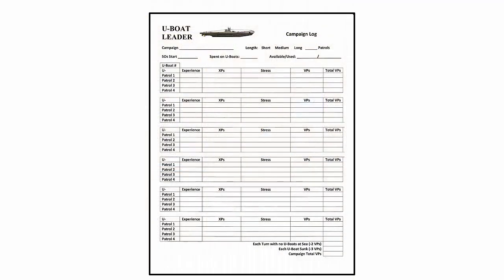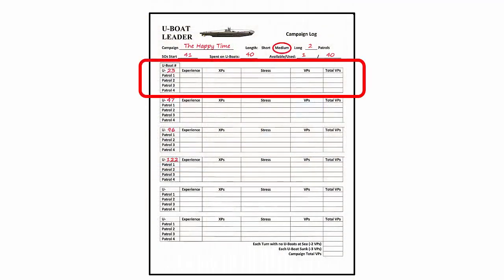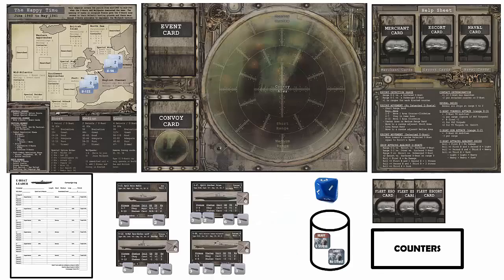Next, we'll fill out the campaign log. Each U-Boat has its own section so we can record their experience and victory points for each patrol. At the end of the campaign, we can total the victory points to see how we did. When you are done setting up the game, your game area should contain the following: the campaign map with U-Boat counters, the tactical display with the event and convoy decks, the help sheet with the merchant escort and naval decks, the campaign log, the U-Boats with the torpedo and ammo counters, one 10-sided die, an opaque container with the hit counters, the fleet escort cards, and a place for the remaining counters.